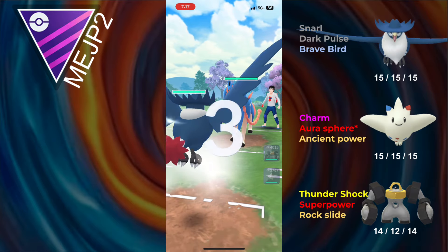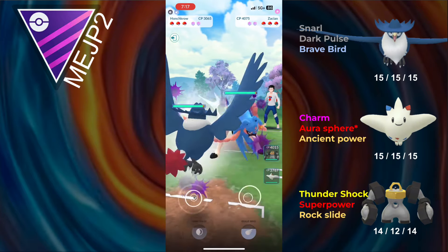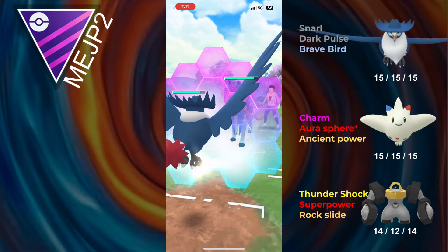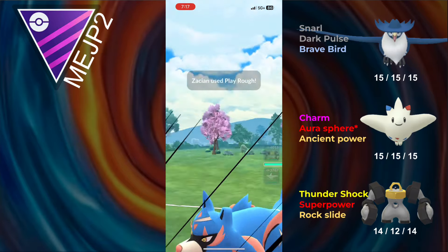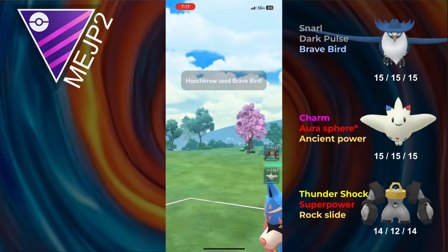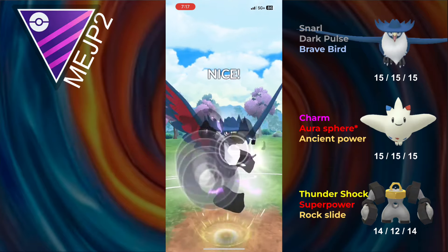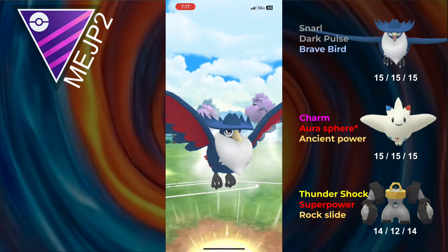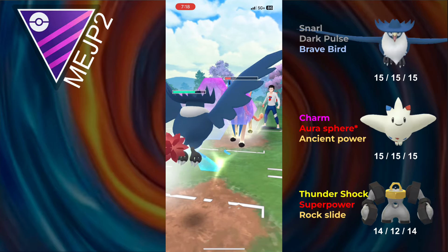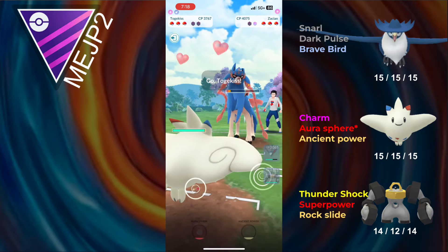We see Zacian in the next battle. Zacian is an odd matchup because since they're running Snarl, they have to go for a Play Rough or a Wild Charge to do any meaningful damage, although Close Combat probably still one-shots this thing. They actually do go for the Play Rough. I can go for a Brave Bird, and despite being 3,000 combat power, Brave Bird still hits for heavy damage. I'm going to be able to go for a Dark Pulse. It looks like my opponent might have lagged there, which is unfortunate, but it works in my favor.